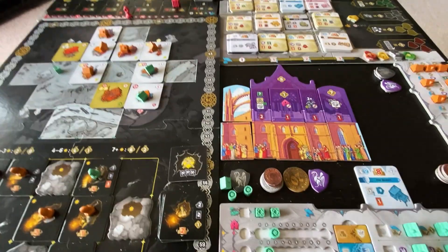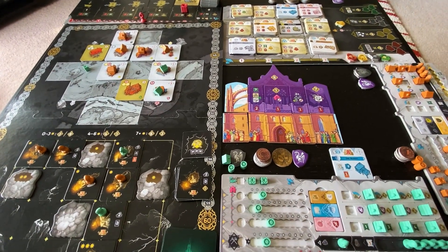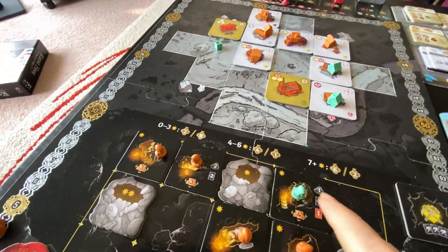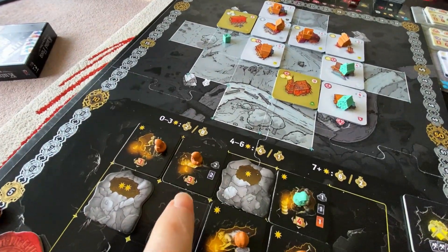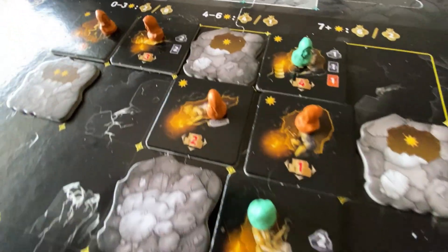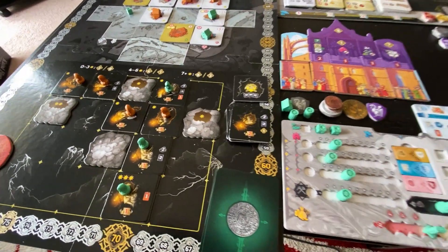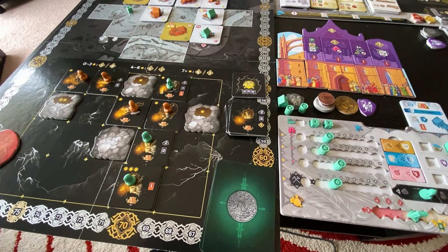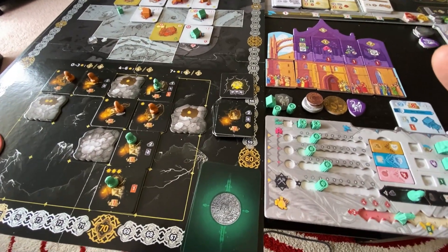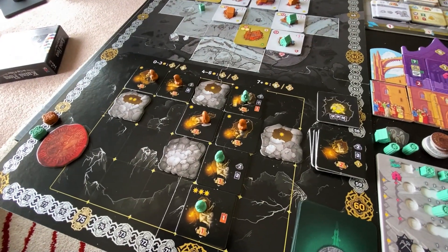There are some rules examples for end-game scoring that made absolutely no sense. They were talking about winning majorities in mining — you count up the stars to see what category of points it will score, and then who has the majority of stars in the row. But they had an example where they said if two players are tied for second and third — what does that mean? You're either tied for second place or tied for third place; you can't be tied for second and third. So I still don't know how that final scoring works.